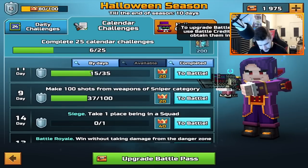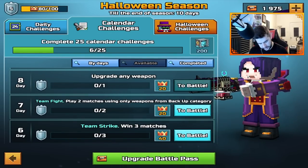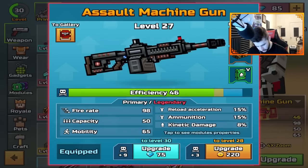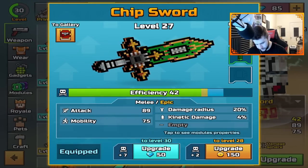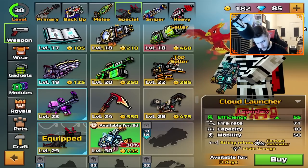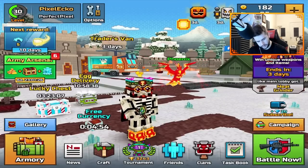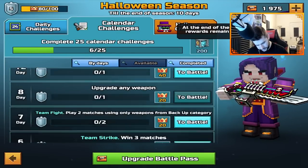Other challenges: upgrade any weapon. I don't have a lot to upgrade. Can I upgrade this? Not really. Can I upgrade this? Not really. 50 gems — I don't want to do it. I don't want to upgrade them just for the sake of it, because crafting a weapon should be classed as upgrading it. I'm not doing that because it's just going to waste my gems.